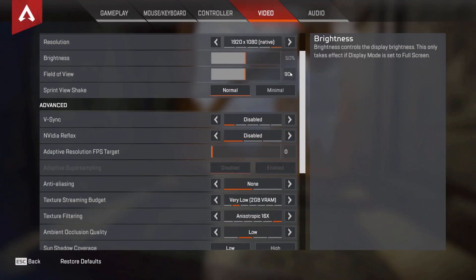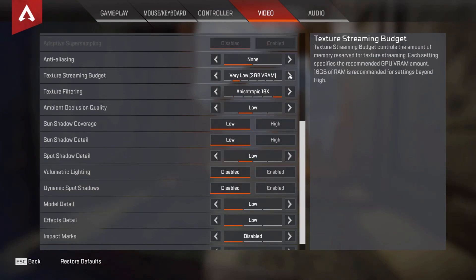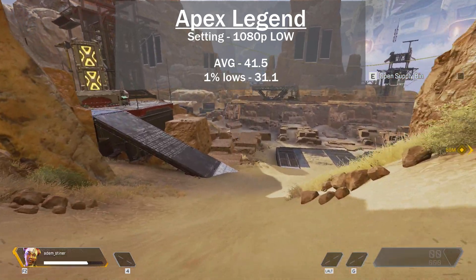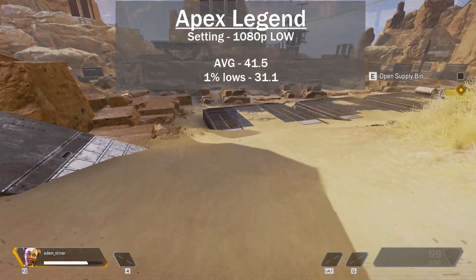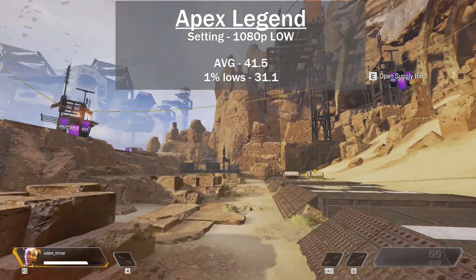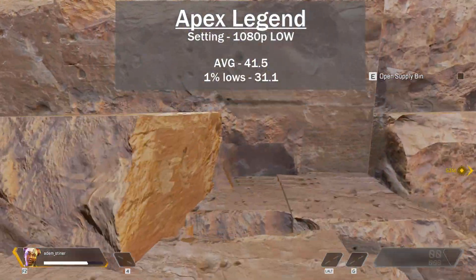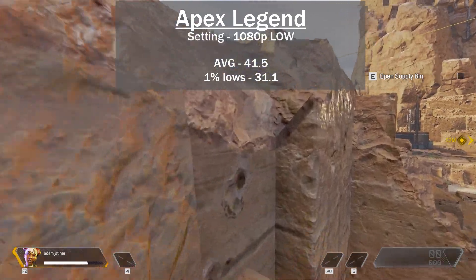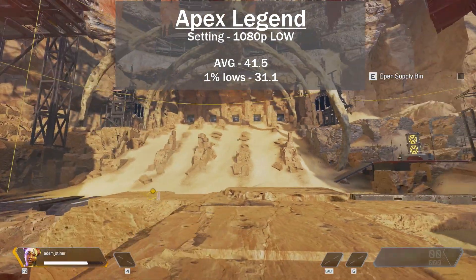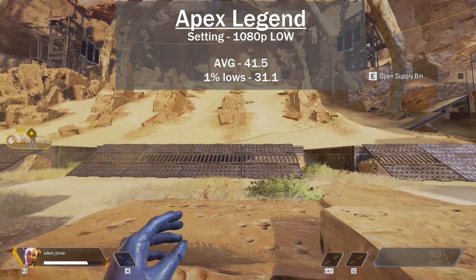Starting with Apex Legends: settings are pretty much all set to low and I used the training grounds as my test area. The average FPS was 41.5 with 1% lows at 31.1. This didn't look all that great at 1080p, but you could drop to 720p and push up some settings for more FPS. What surprised me were the consistent frame times — it was definitely playable, if not amazing.